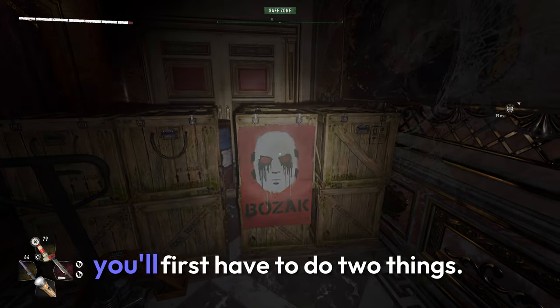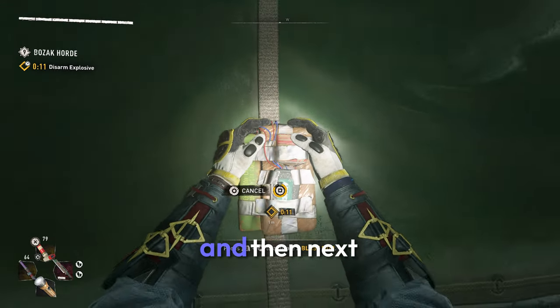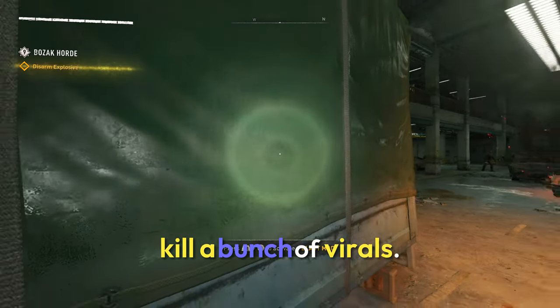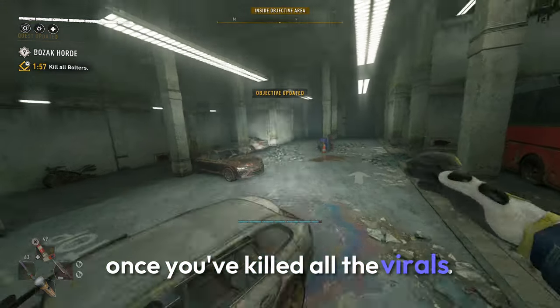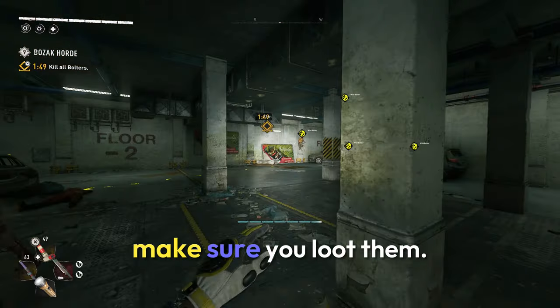Once you start this challenge, you'll first have to do two things: disarm a bomb and then next, kill a bunch of Virals. Once you've killed all the Virals, you'll be tasked with killing Bolters. Now while you're killing Bolters, make sure you loot them.